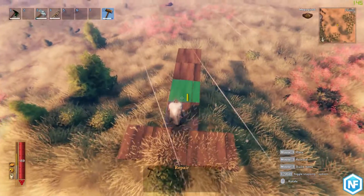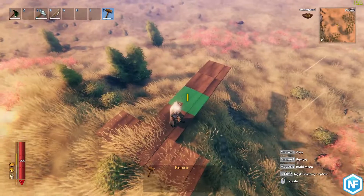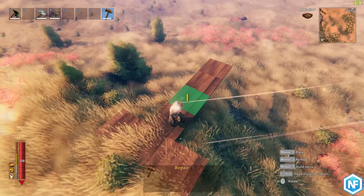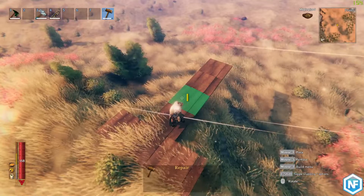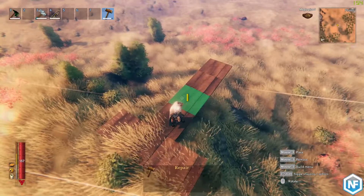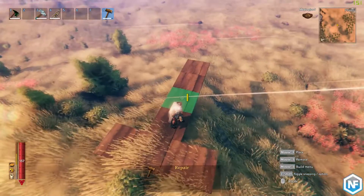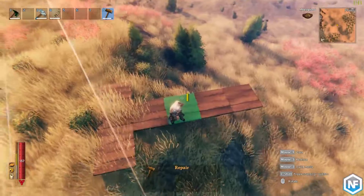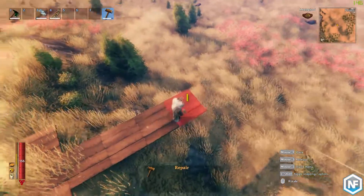Now if you move on to the next one here, you'll see that this is now green. Green means that it is not connected to the ground — it is not a foundation — but it is perfectly held up by the current foundation. Green is perfect. And then you move on and it's going to get yellow, and then you can move further and it's going to get red or orange.